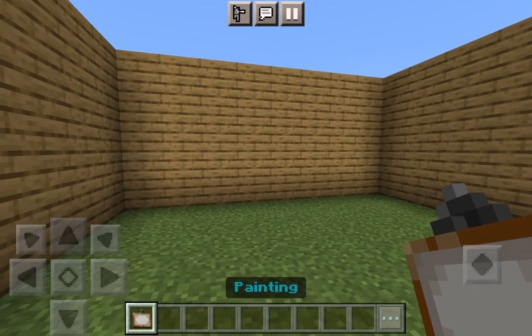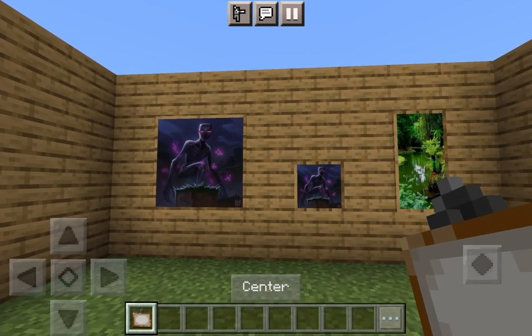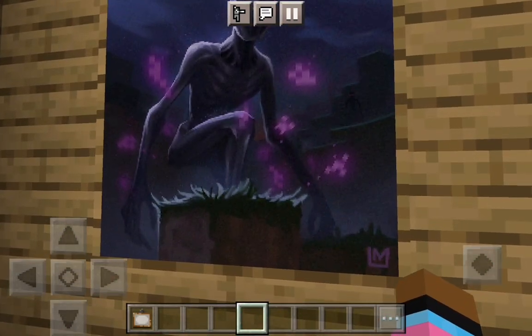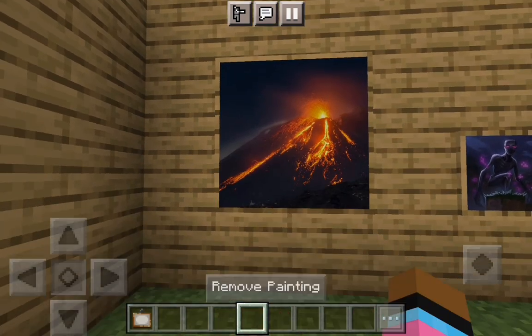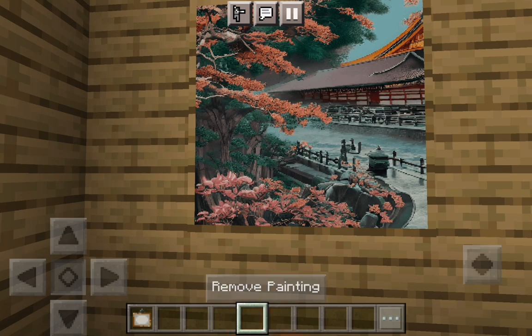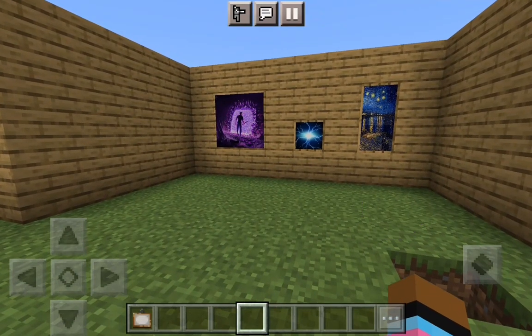Now that I have this special painting, I can go ahead and place the paintings. You may notice that all of them are the same. To change the paintings, all you need to do is walk up to it, crouch, and hit the corner. You can see the painting just changed — look at that stunning volcano! Keep hitting the corner and you'll get different paintings each time. There are so many that you can choose from.